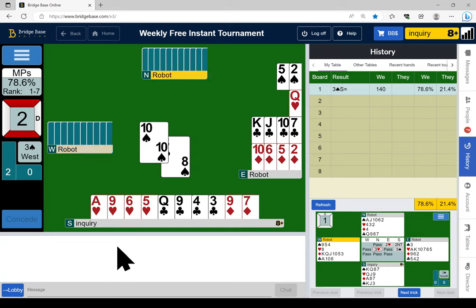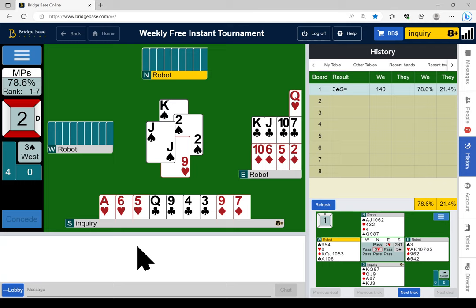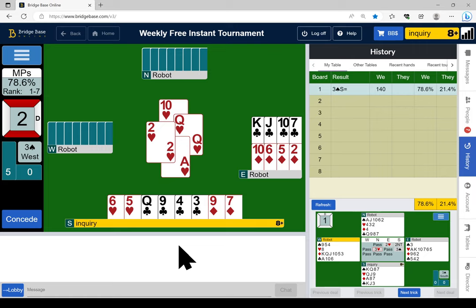Declarer finessed for the king — oh, partner had five. If partner has the jack of hearts we're going to take two hearts. Partner has three to five points in spades. I'll keep four clubs to keep parity with the dummy. I think partner would have led the jack if he had jack-ten. Declarer had three to the jack it looks like. There it might have been a restricted choice play.